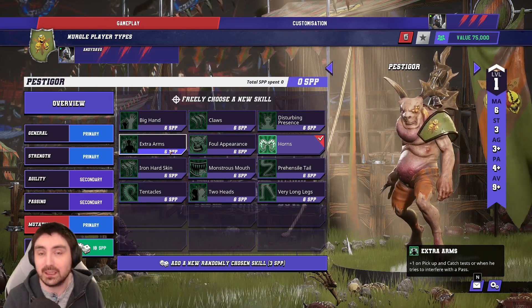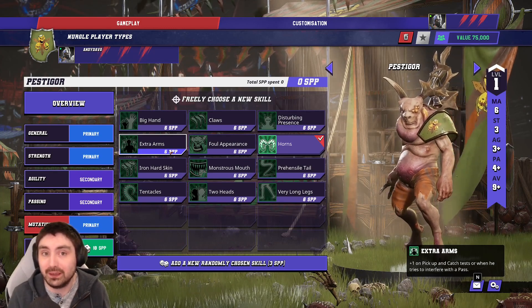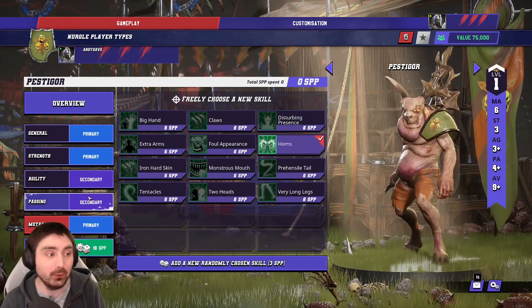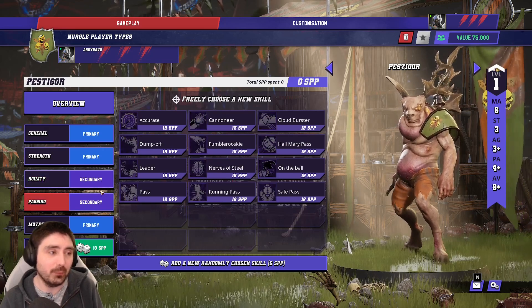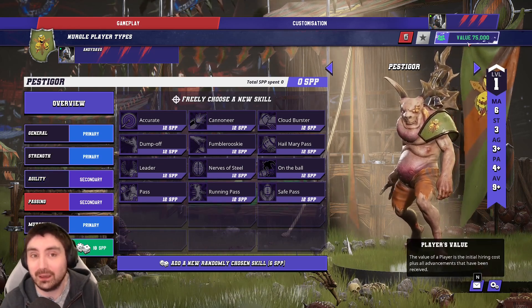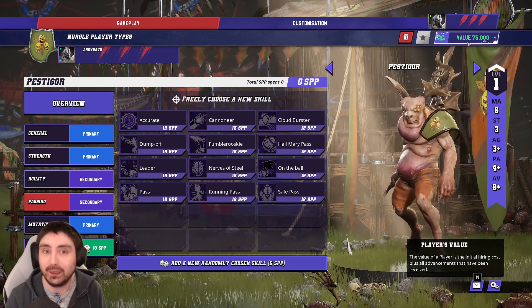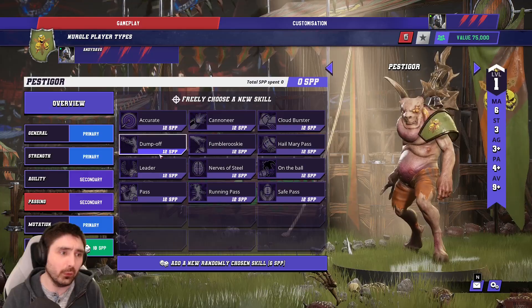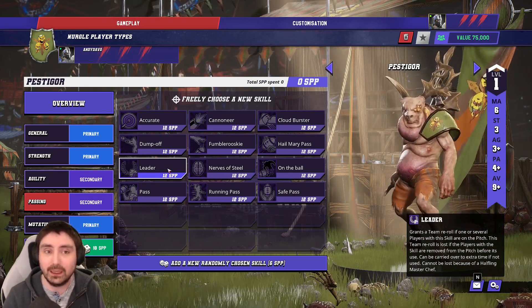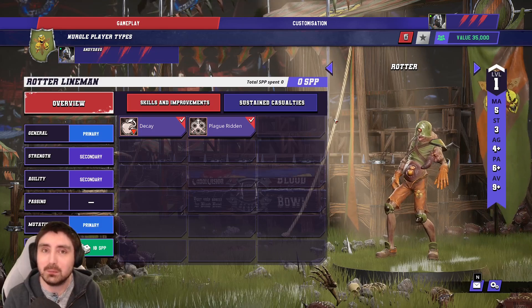Your final Pestigor is the Utility player. That's where you could fit Monstrous Mouth — giving you a Catch skill — then absolutely take Extra Arms, Block, and Guard, possibly Two Heads. Although it's loaded with mutations, it can actually support play because it has Block and Guard, but it can also receive a hand-off if you're in a tight situation. Avoid investing in the agility or passing secondary skill trees — those skills cost 40 team value each on top of an already expensive 75k player, making Nurgle go from expensive to absolutely outrageous.